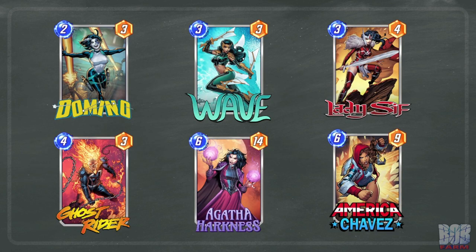This would be a typical Agatha shell: Domino being the only card less than 3 cost, Wave and Lady Sif being the only 3-cost cards, then America Chavez and Agatha being the only 6-cost cards — as including any other 6-cost cards could prevent Lady Sif from discarding Agatha.